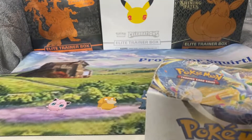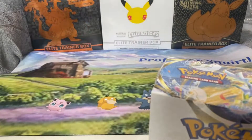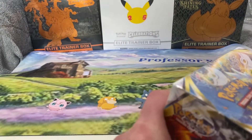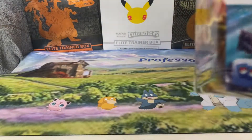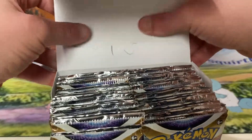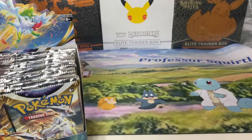Rainbow Rare. Charizard is probably the only card in the set that would beat that. Or gold. There's no Gold Charizard — there's Gold Arceus, which I would love that card. But price-wise, I don't think the Gold Arceus beats the Charizard. So, let's go.